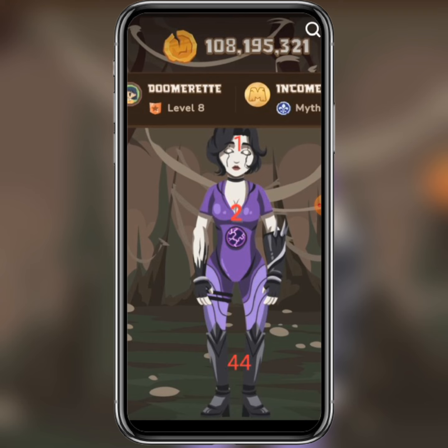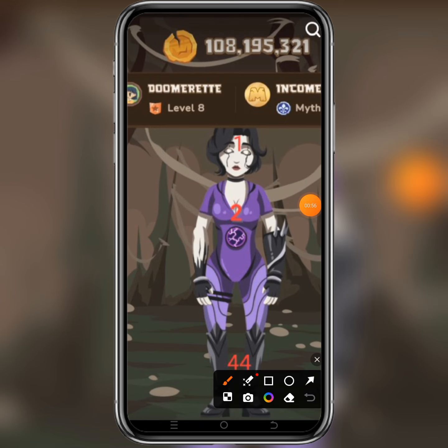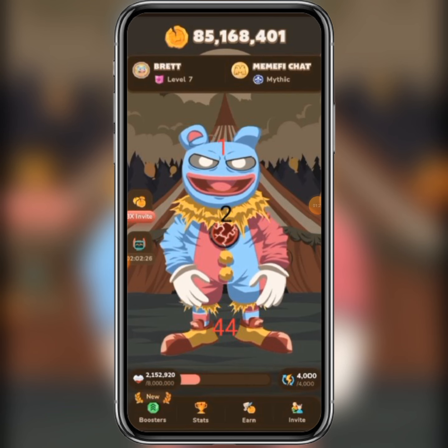Today's Memify secret tab combo for level 8 is 2-4-4-1. Here's how you do it: first, tap on the chest for the 2; then tap on the legs two times for the 4-4; then tap on the head for the 1. That completes the 2-4-4-1 for the level 8 robot, and then you are done.